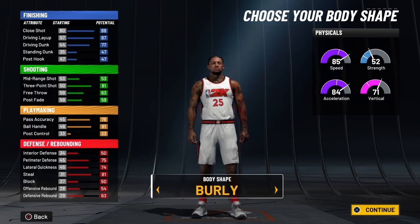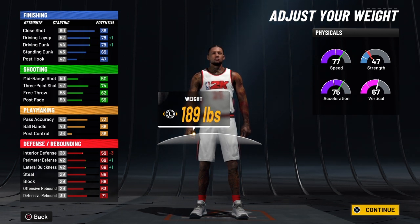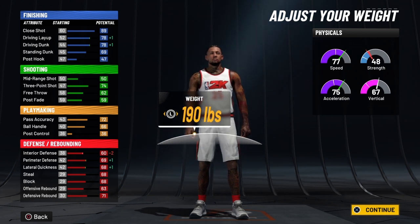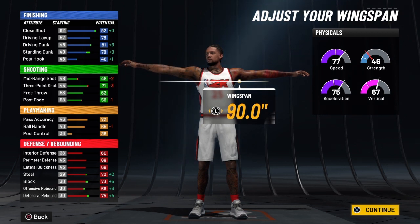We're going to go with burly, of course. We just want Ben to look a little bit big — he isn't going to be big, but that's what we want. We're going to bring his weight to 190 to get a little bit more strength out of the build. For his wingspan, we're going to kick that all the way out.